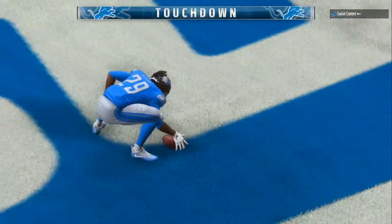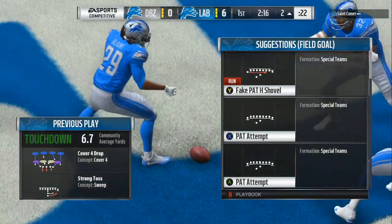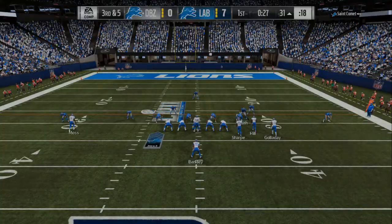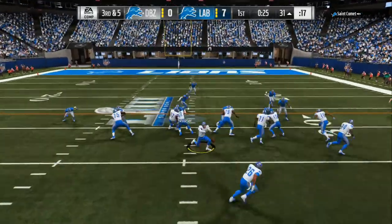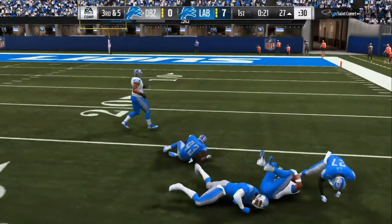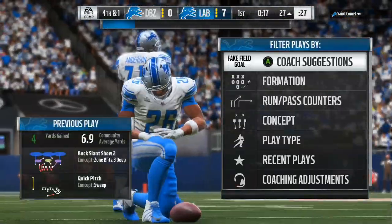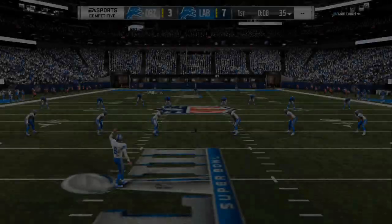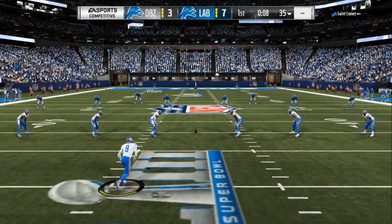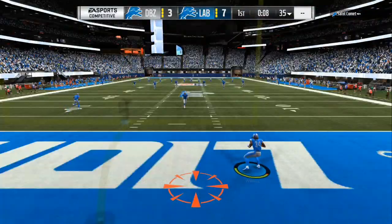Now all you need in this game is one stop on defense. And if you can control the clock on offense, you are in control. So here we are on third and five, and this guy is pitching the ball. He does a spin move and we stop him one yard short. On that drive, he ran a pitch four times. So he ends up taking a field goal. We go up three to seven. I get the ball at half, so we are in the driver's seat right now.